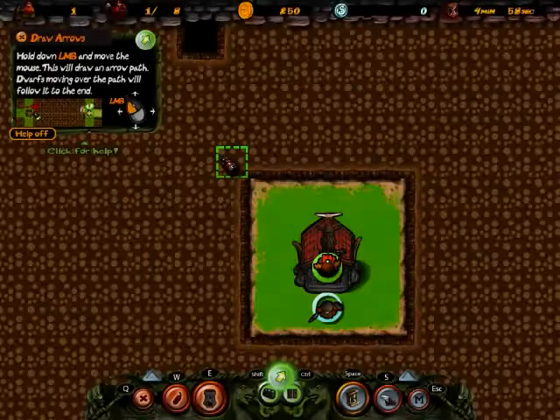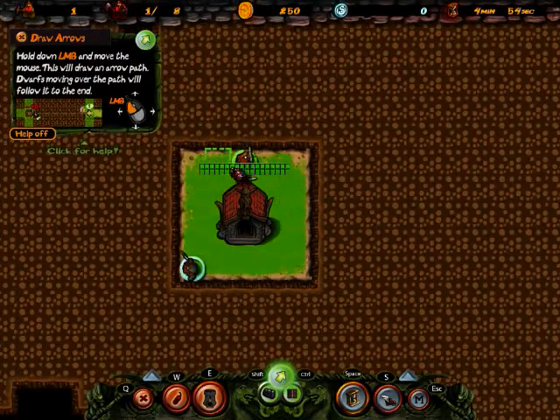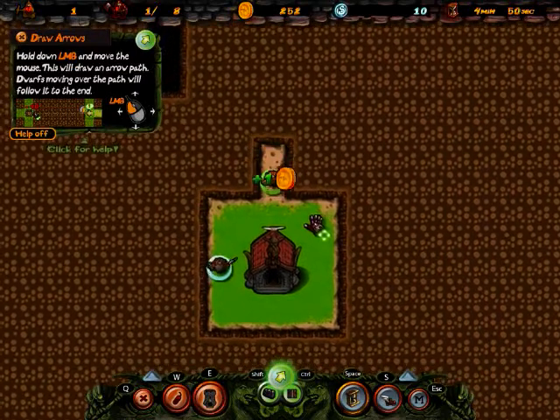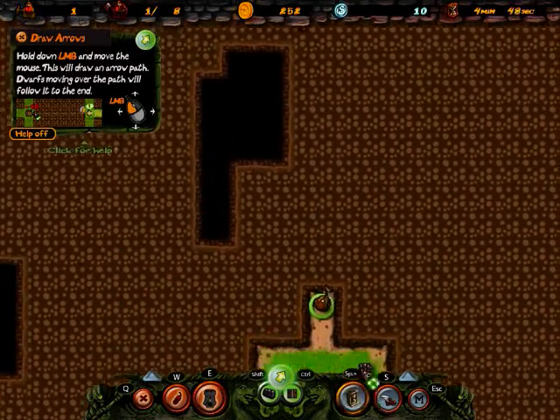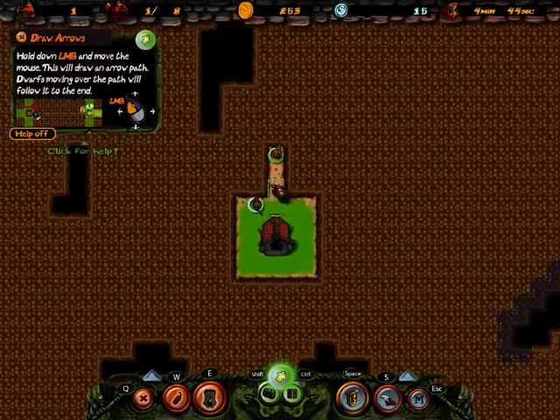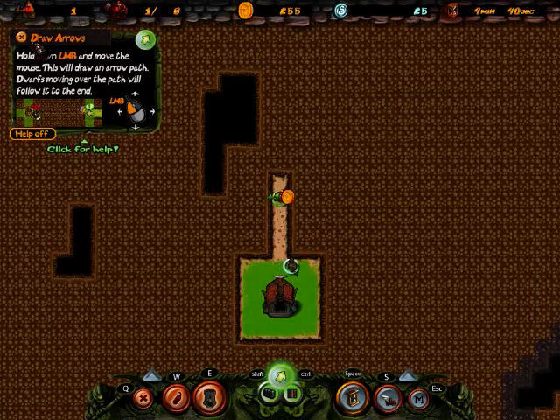Looks like this will be a little over a five minute video. We got a little miner dwarf here and he's just going to go mine away. Apparently in these big black spaces there might be lava, water, or treasure, or really really ridiculously evil foes — so that's cool.